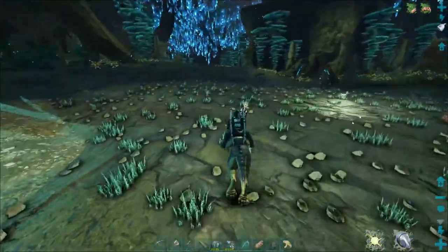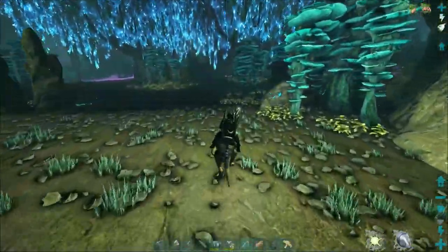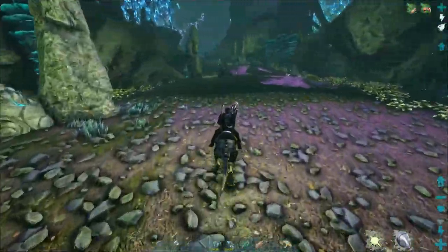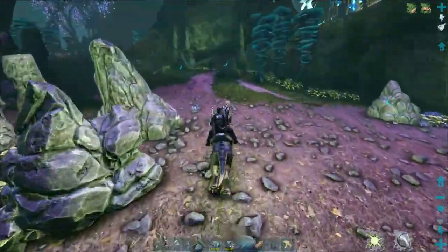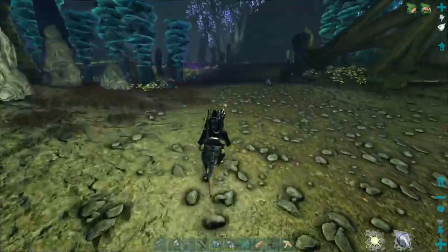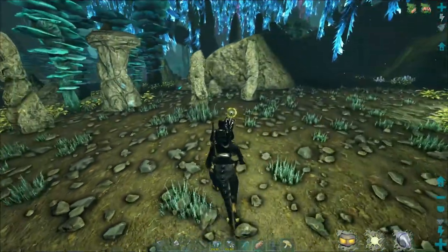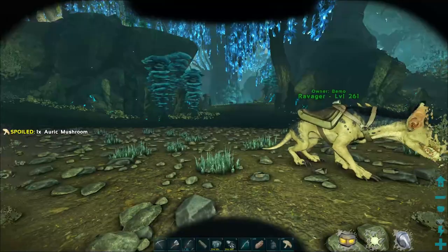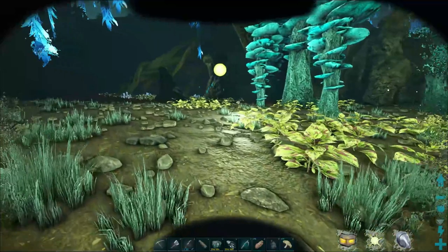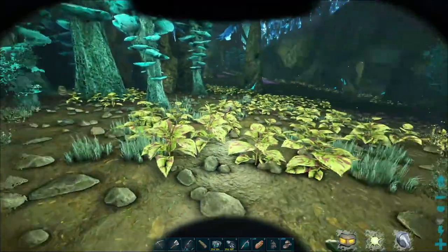There are some ravagers — oh, they're fighting one of the big apes. Yeah, we're going to start collecting artifacts so we can start doing Rockwell here pretty soon. I need to get on it with hatching us some megalosaurus eggs — probably going to take about 10 or 15 of them in, not too sure, depends on how the stats come out.